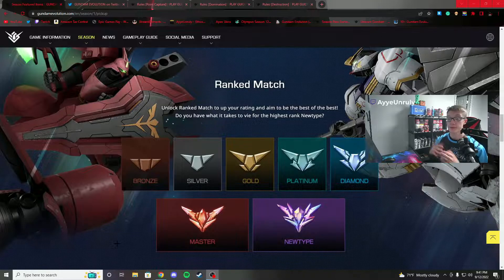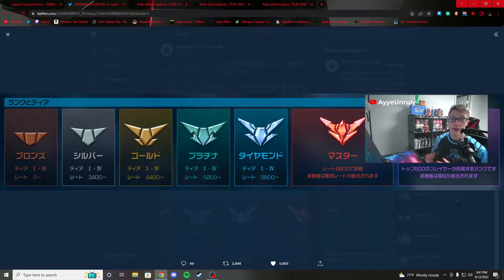On the official Japanese Twitter account they posted the rating ranges for each rank. In rough translation: 0 to 3400 is Bronze, 3400 to 4400 is Silver, 4400 to 5200 covers Gold into Platinum, and 5200 to 5800 is Platinum. The ranks are subdivided — Bronze 4, 3, 2, 1, Silver 4, 3, 2, 1, and so on. Diamond runs from 5800 to 6600.